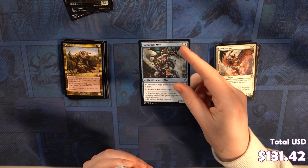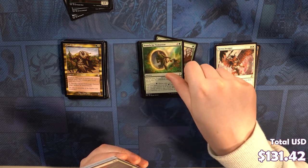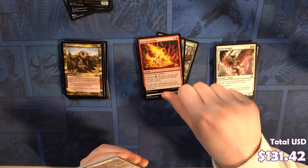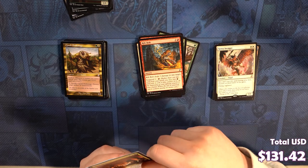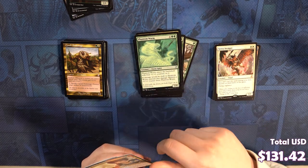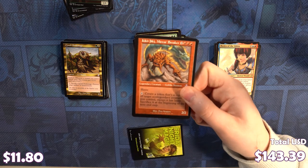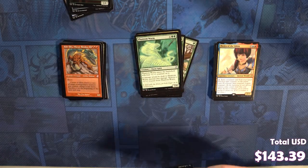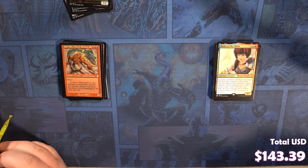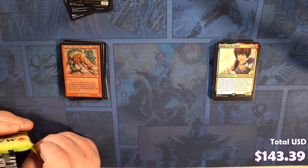Two-Headed Sliver, Sarcomite Myr, Grapeshot, Greenseeker, Search for Tomorrow, Judge Unworthy, Strangling Soot, Ancient Grudge, Amrou Seekers, Rift Bolt, Necrotic Sliver, Celestial Crusader, Phantom Wyrm. Trigger of the Gitu is a rare, followed by a beautiful Kiki-Jiki Mirror Breaker. Nice. And we got a speeder for a token. Yeah, that's the best art for Kiki-Jiki. Yeah, I love it. I like the dragon. But Kamigawa had some sick art.